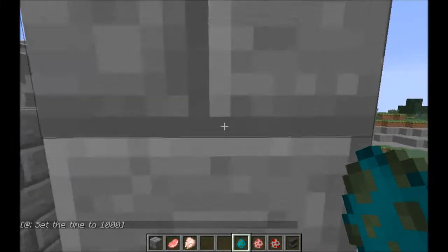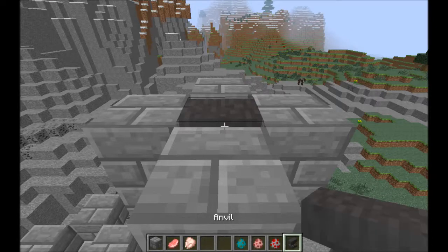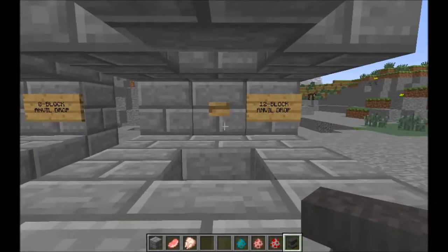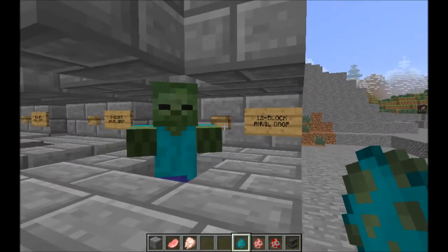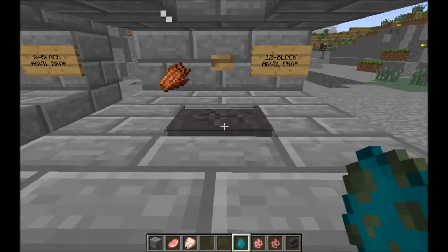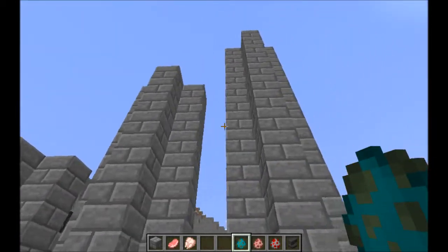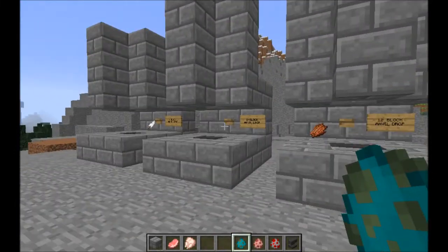Okay, we're done there. Let's put an anvil on top. That took him out, and the anvil's damaged again. So it does seem that anvils, when you drop them from different heights, do increasing amounts of damage. But how much? That's a good question.